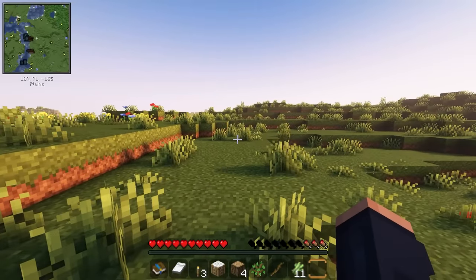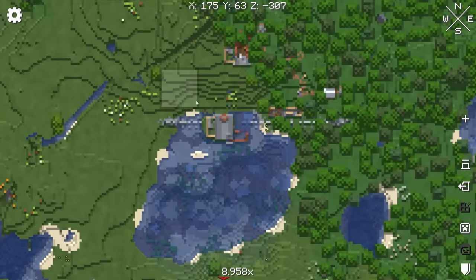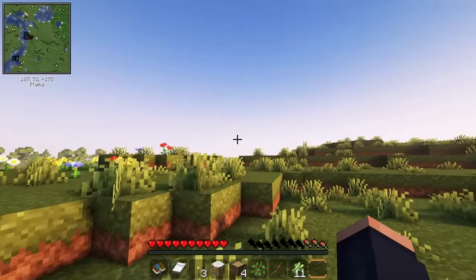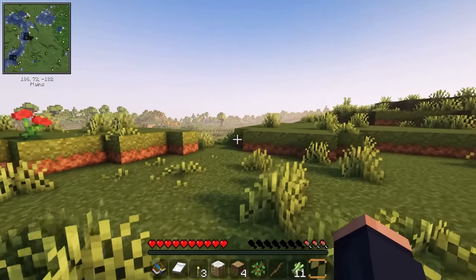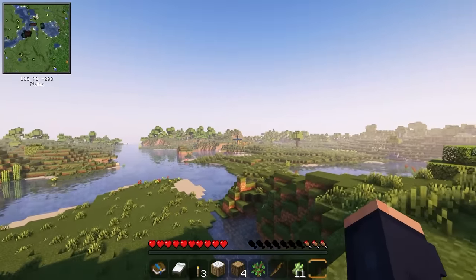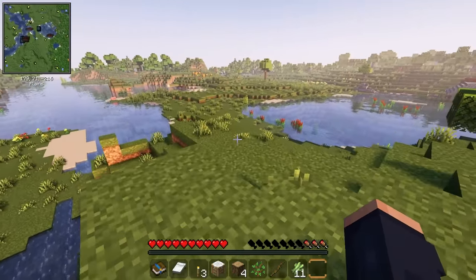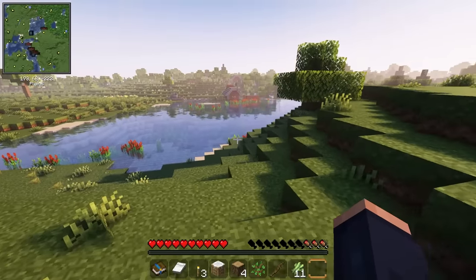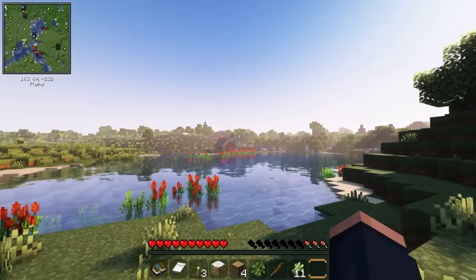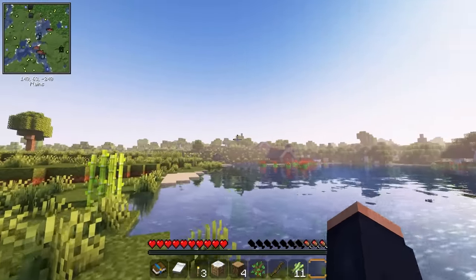On my minimap I noticed something over here. You can hit M to open up your map. There's a structure worth checking out and exploring. I'm completely out of food, so I definitely need to find some quickly. It looks like there might be some pumpkin over there, maybe a chicken nearby that'll drop some eggs, or maybe we'll find food inside this structure.